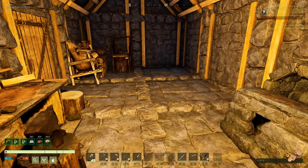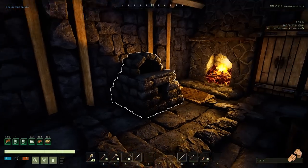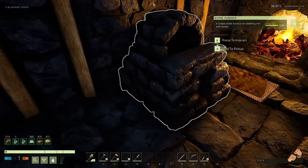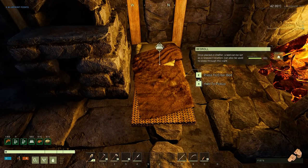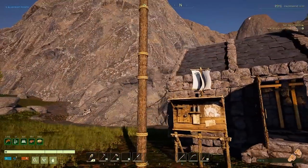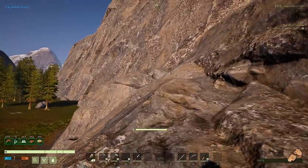Welcome back. It's first thing in the morning and there was a really bad storm — I was waiting out the wind. My base said it was not under shelter, so I picked it up and placed it back in the same spot. Then I went to sleep and my bed was gone, so I had to make another bed and place it back down. It sounded like my place was taking a beating, but I think trees were getting knocked down — it was a bad windstorm.